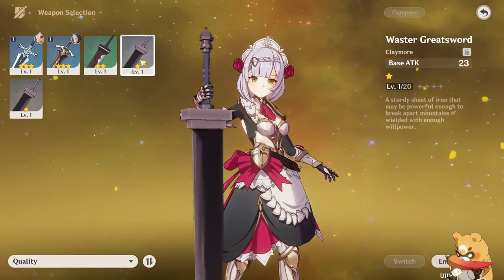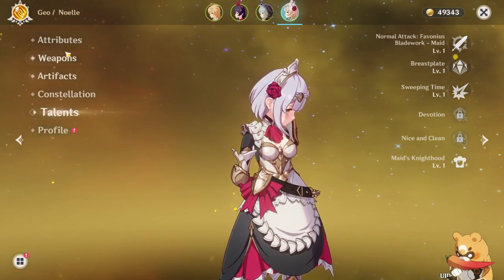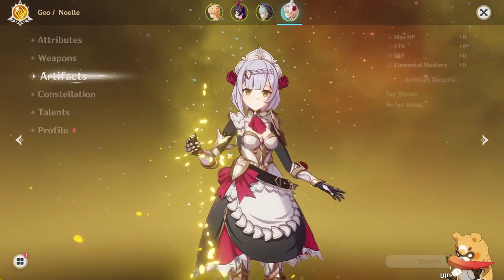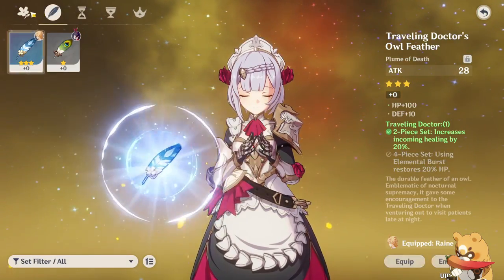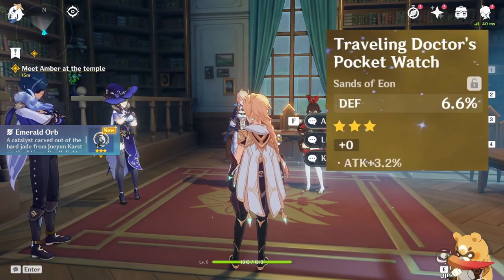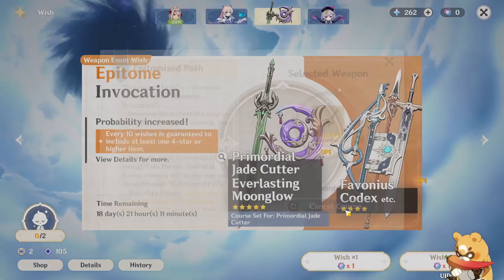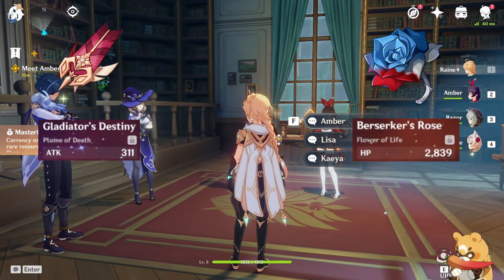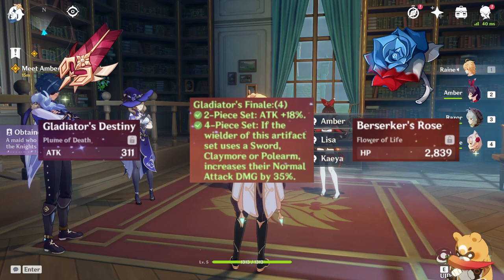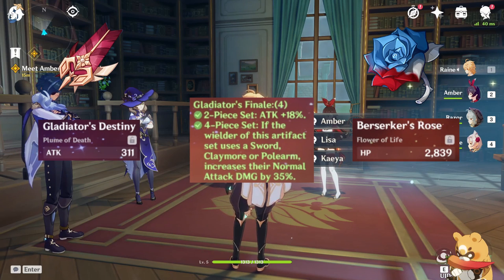Before deciding what weapon to put on a character, look at their abilities. For example, Noelle's elemental skill creates a shield whose health is based on her defense, so you should give her items that increase defense. Artifacts are the main thing that raises a character's stats — they have a main stat and substats. The feather always gives a raw attack stat and the flower always gives a raw health stat. Artifacts also give a set bonus for having 2 or 4 parts of the same set, such as increased damage, extra healing, or stronger abilities.